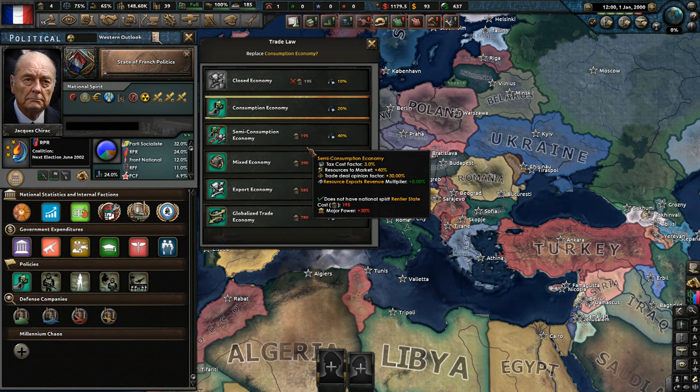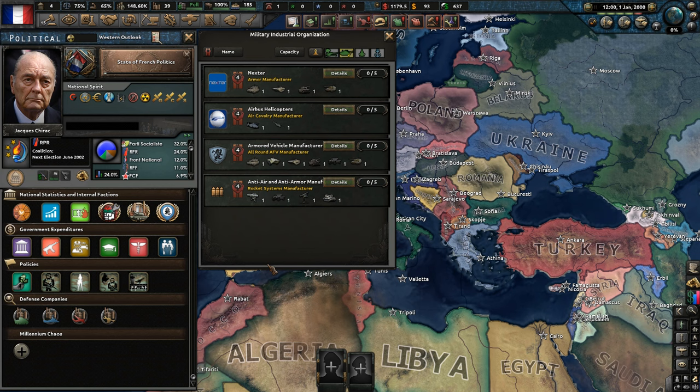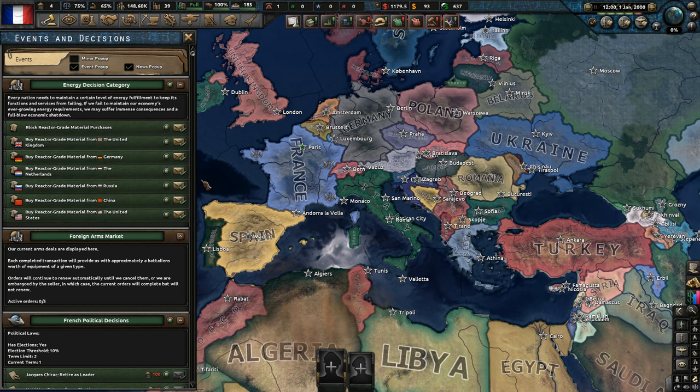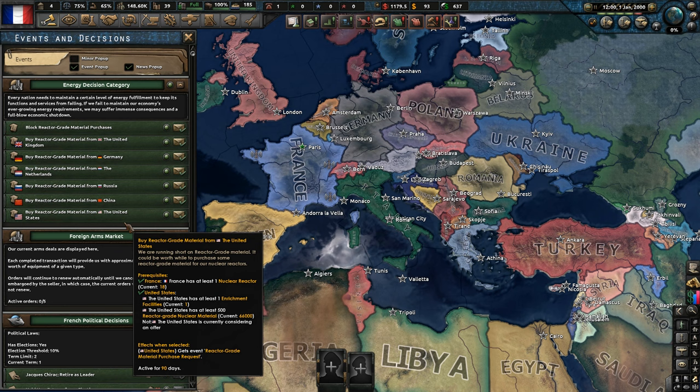So we're a consumption economy, volunteer service for both men and women, regional interventionalism, and officer international. We've got the defense industry that we can look into. Decisions wise — oh wow, we can buy nuclear grade material from the UK, Germany, Russia, China, the United States. So that's significant. We can get better reactor stuff. I kind of want to be fiercely independent — I do want to try and move away from the UK, Germany, China, Russian sphere of influence.